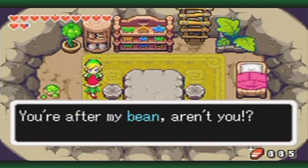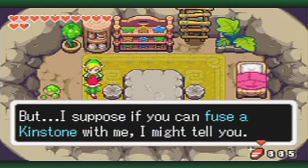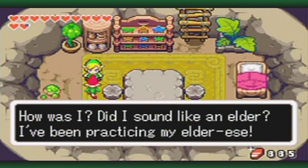The Minish says: 'What is it? What do you want from me? You're after my bean, aren't you? Well, I'll never tell you what it is. It's mine! Do you hear me? Mine! But I suppose if you fuse a Kinstone with me, I might tell you.' Then he asks: 'How was it? Did I sound like an elder? I've been practicing my elders.'